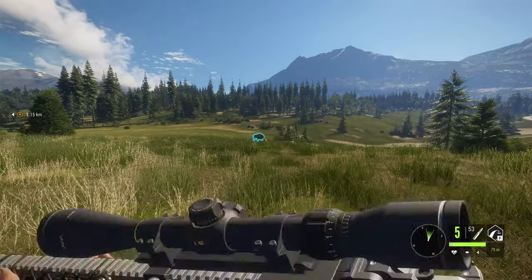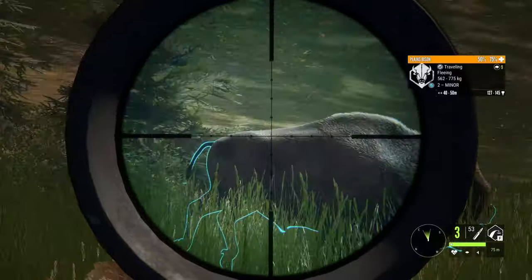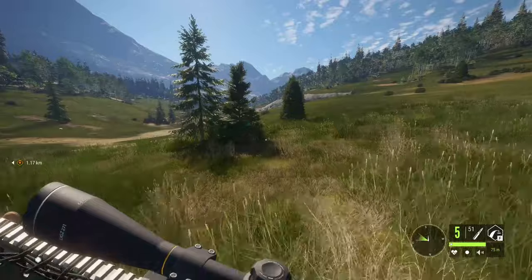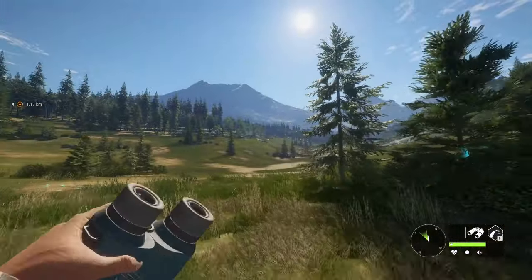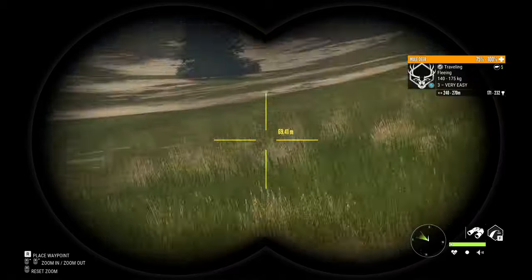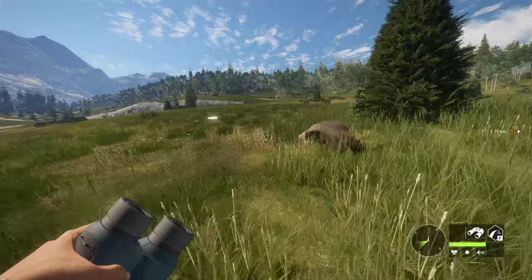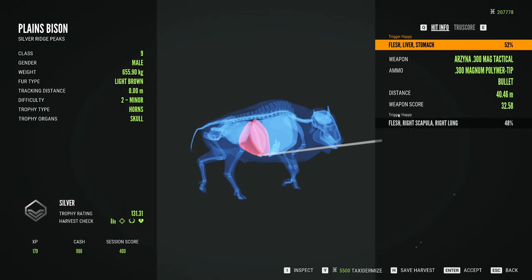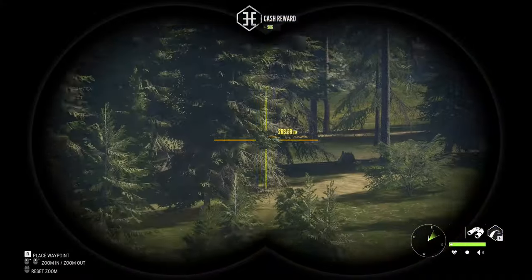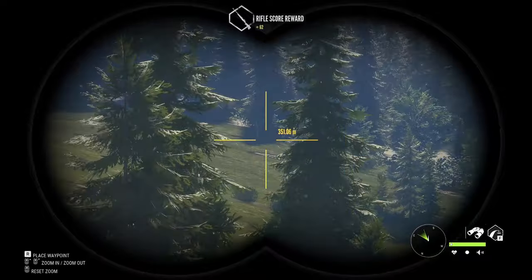Well, if this bison is just gonna run right up on me like this — might as well try and heart shot him. Definitely didn't get the heart shot, but the second shot was lungs, so he's gonna drop down. Probably should have looked around before taking shots — we spooked off some mule deer. Not looking like there's anything else other than those mule deer. First shot hit liver actually — luckily — and the second shot was lung. Not bad! Let's pick up this pronghorn and that's gonna be the end of the video.